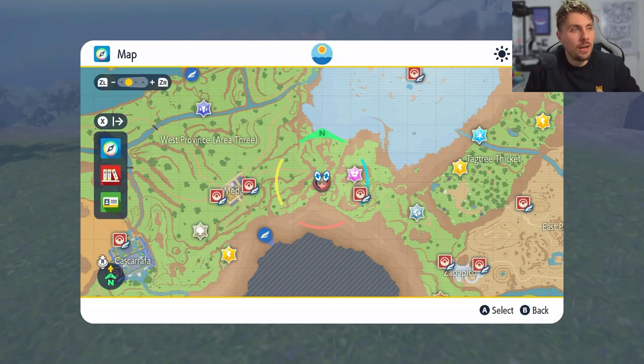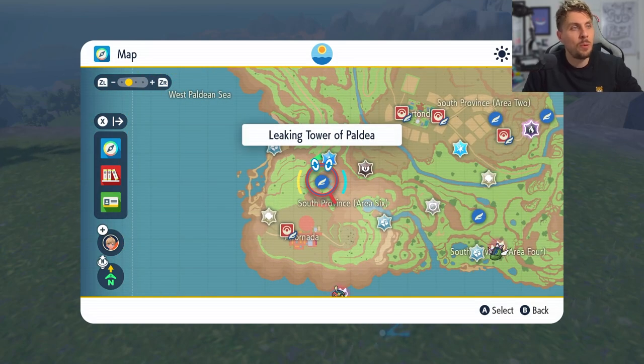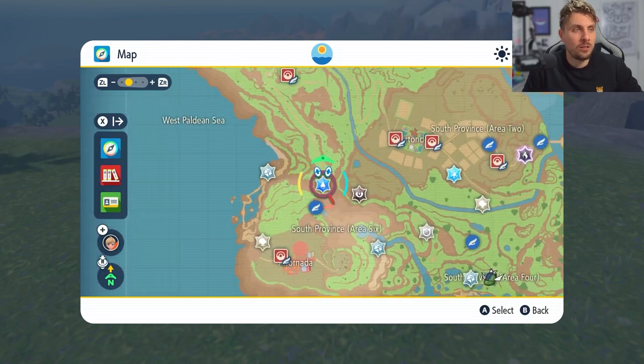Today's hunt is all going to be for the brand new Paldean form of Wooper, and to get a shiny Clodsire as well in your game super easy. When you are in your game, you want to head down to this area, which is the Leaking Tower of Paldea, just north of Al Frenado Town.